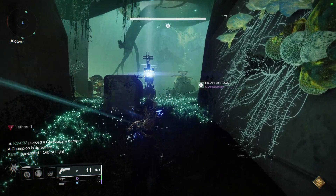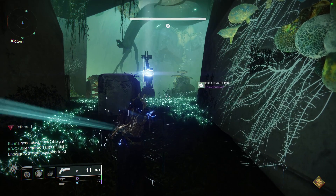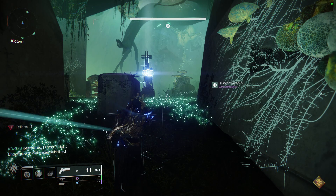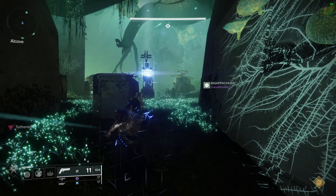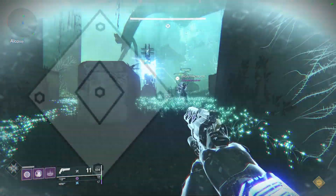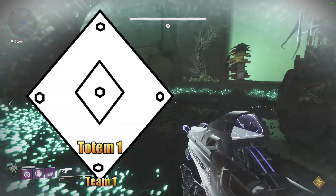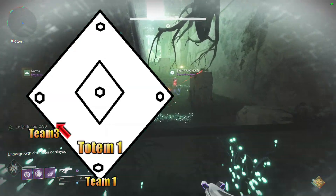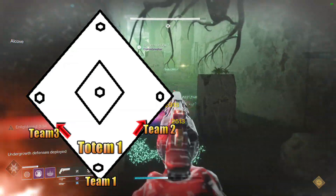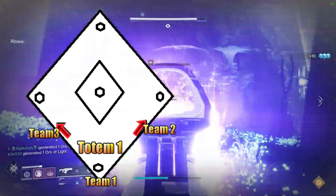It simply means you need to time it so that all totems tether at roughly the same time. It is simple coordination, but you're going to need to make a few modifications. Instead of rotating counterclockwise and dropping off a player at each totem, you're going to split up into three teams of two. Two stay at plate one, another team heads left to plate four, and the final team goes right to plate two — attacking from left and right at the exact same time.